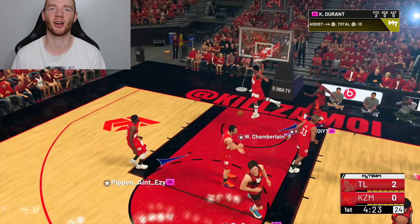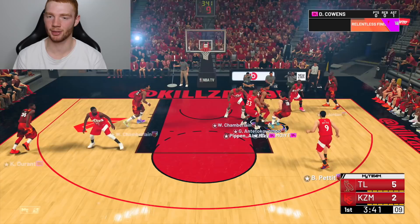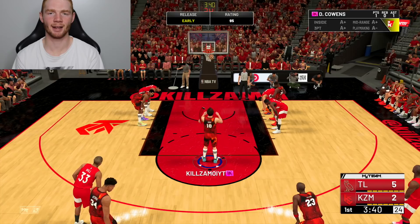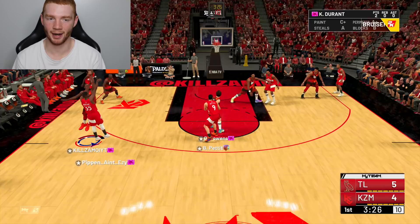I'm definitely not going to try and score every single point with this card because that gets a bit difficult with cards like this. We go inside with him here and draw free throws. I forgot his free throw is 95 — he should really never miss these, and he almost missed that one. The opponent has pink diamond Michael Jordan and I've got the Galaxy Opal. We're playing perfect defense against Bob Pettit there, and we end up getting the board too.